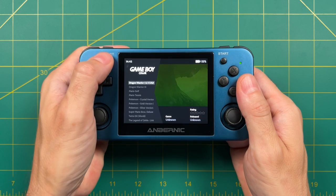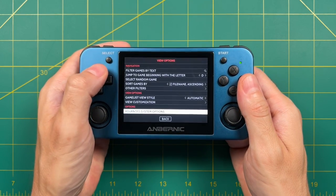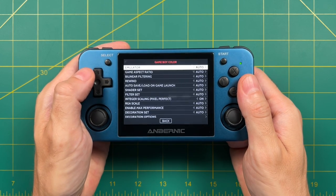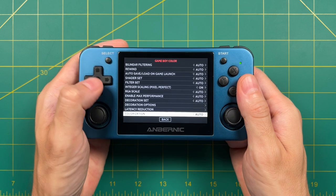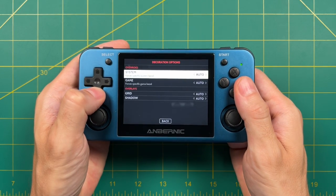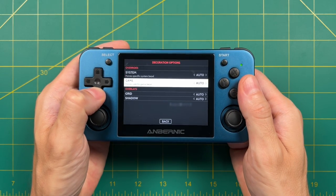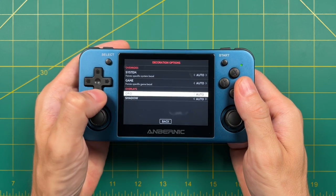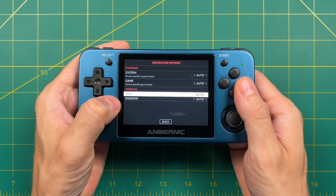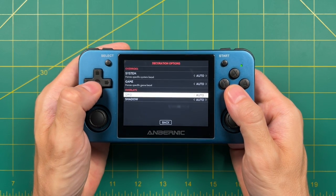Another way to access system-specific options is within the Systems menu itself. Go into the Game Boy Color section and press the Select button, then select Advanced System Options — it shows you the same menu but specific to Game Boy Color. Within the Decoration Options section you can change what system displays for your bezels. We'll keep it on Auto for Game Boy Color, but you could also use game-specific bezels, grid overlays, and shadow effects.